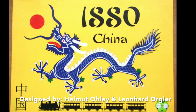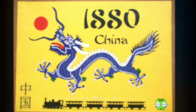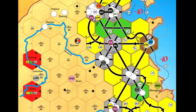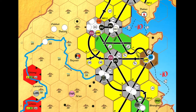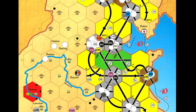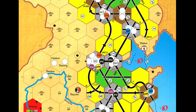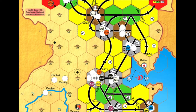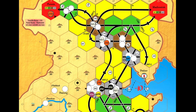I'm Joe Leon. Let's play with some trains. 1880 China is a railway building and stock market game for three to seven players. A set of simple mechanisms forms the basis of 1880 China. You use yellow, green, brown, and gray tiles to create a railway network. Companies buy trains and service small towns and cities to generate revenue. This revenue earns money for the company and its shareholders.